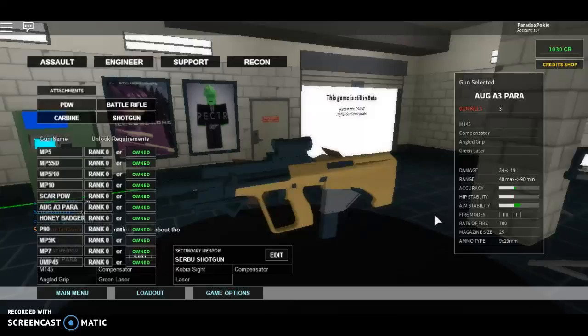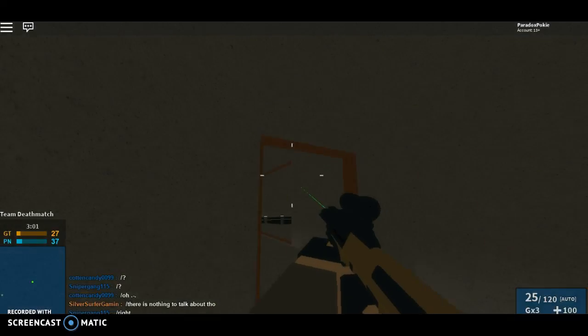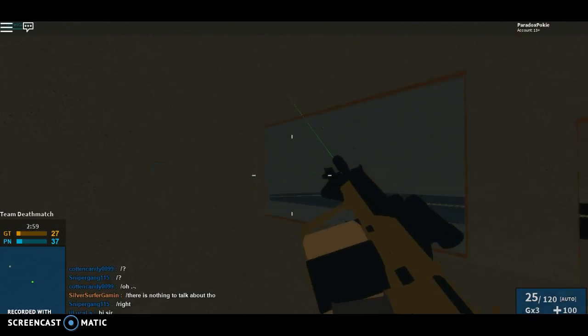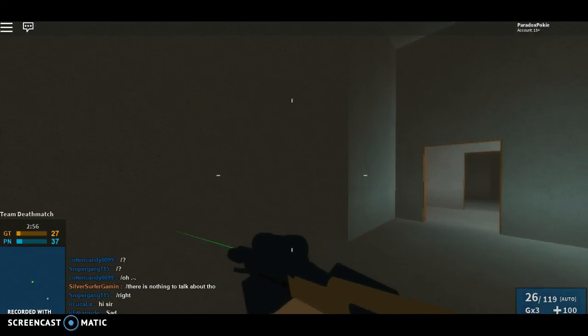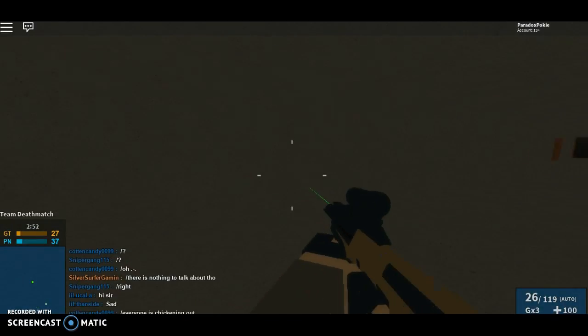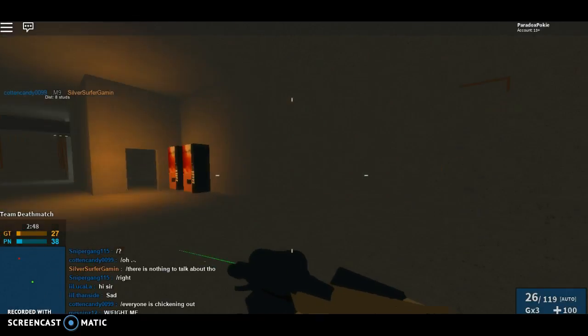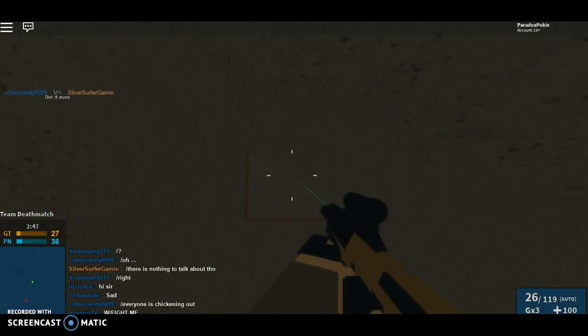The ammo type it uses is the 9x19mm cartridge. I would recommend using the gun up close, as it is a SMG. The SMG is the second slowest available, due to it being an AUG. It is also the lightest AUG available.